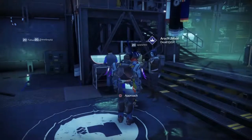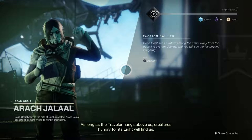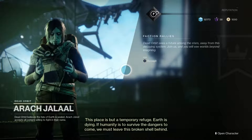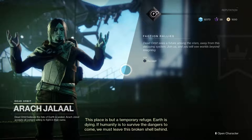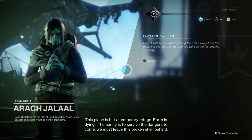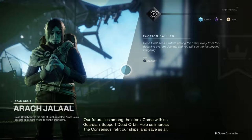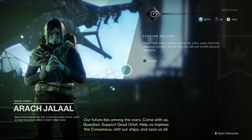Dead Orbit NPC: 'As long as the Traveler hangs above us, creatures hungry for its light will find us. This place is but a temporary refuge — Earth is dying. If humanity is to survive the dangers to come, we must leave this broken shell behind. Our future lies among the stars. Come with us, Guardian — support Dead Orbit, help us impress the Consensus, refit our ships, and save us all.'